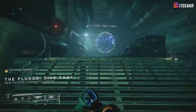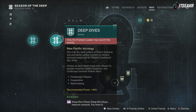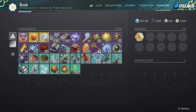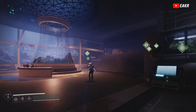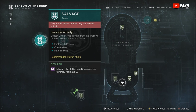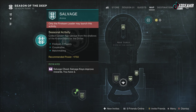For bait farming, go into your director and start the deep dive or salvage mission. If you gain keys — located in your inventory — you get more deep engrams and more bait. The easiest bait sources are: deep dives and salvages completed, playing competitive Crucible which gave me about 20 to 50 bait each time, and deep dives giving around 8 to 15. Chest pieces and coral around the map also give bait.